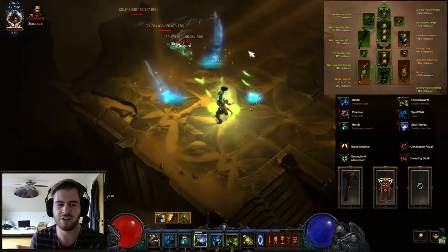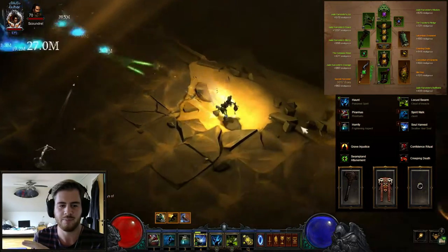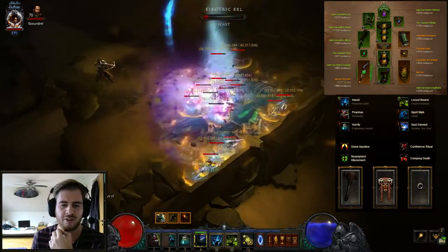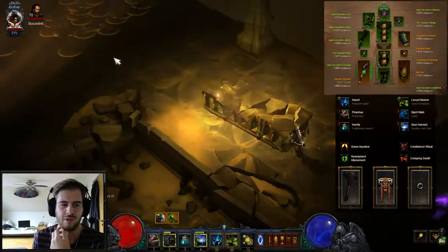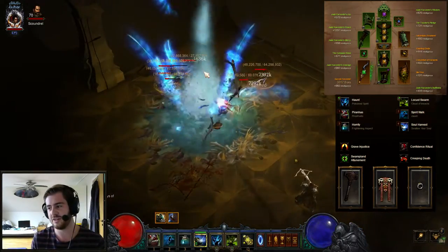I would recommend — which I'm not doing here — to equip the other rune on Haunt, which gives you extra spirit, so you can spread more haunts and more efficiently kill mobs, because they have such low HP anyway. But that's this dungeon in a nutshell.